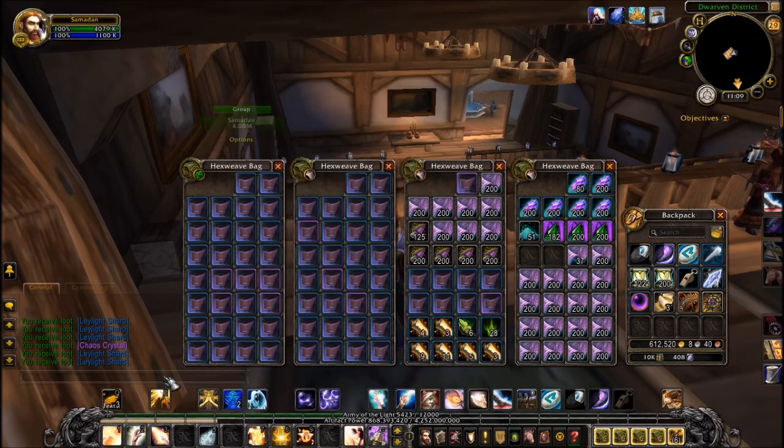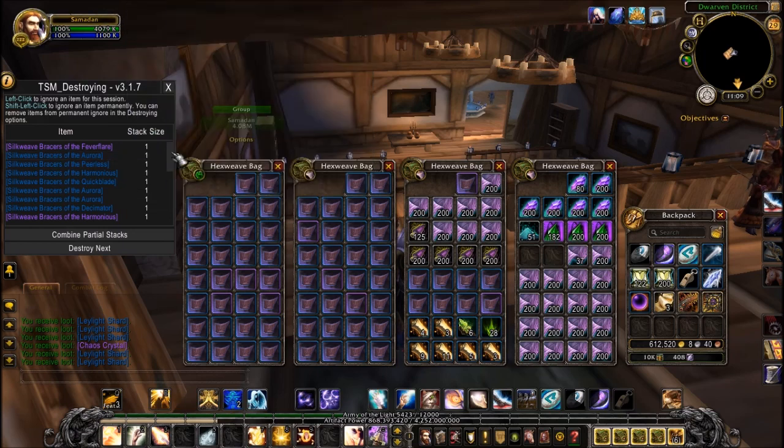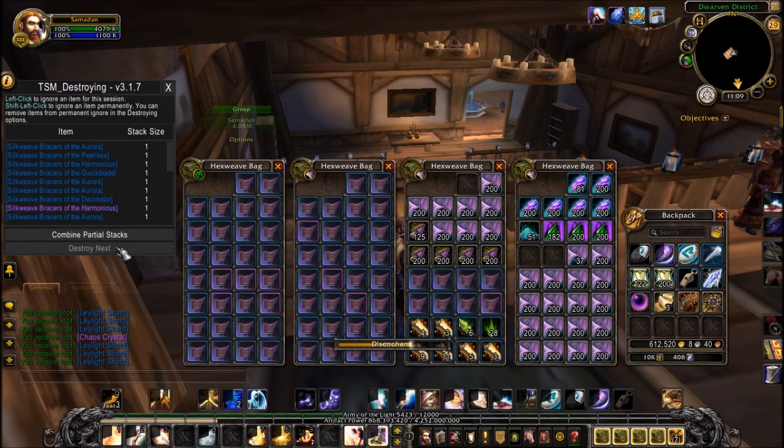Normally when you're creating things it would pop up automatically, but because I've closed it in this session you have to type in slash TSM destroy, and then here's the TSM Destroying window. It's automatically populated this list with everything that I created in this session. All you need to do then is click 'Destroy Next' on each one.